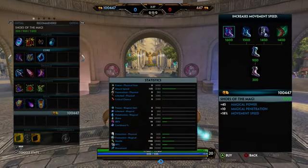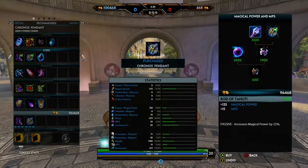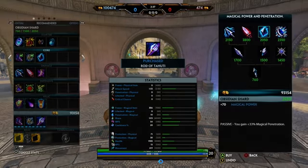So we're going to start this build. With Raj Jinn you don't need speed — just get Shoes of Magi. After that, get Kronos Pendant, Rata Tahuti, and Obsidian Shard. These are just your basic build items.